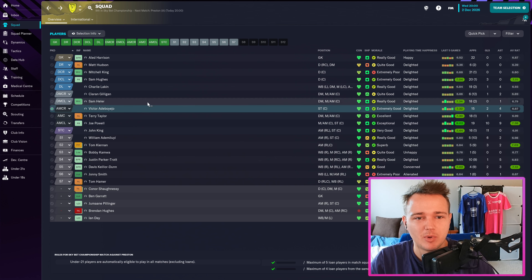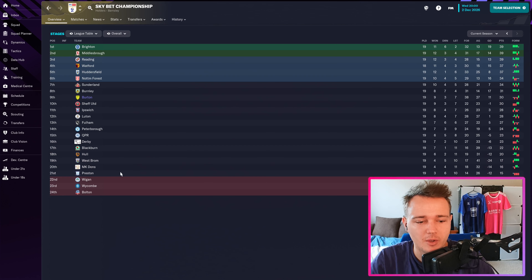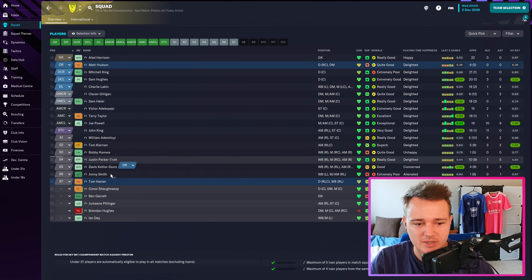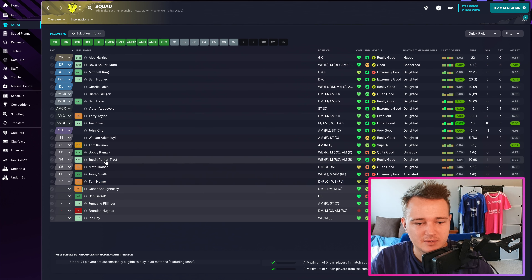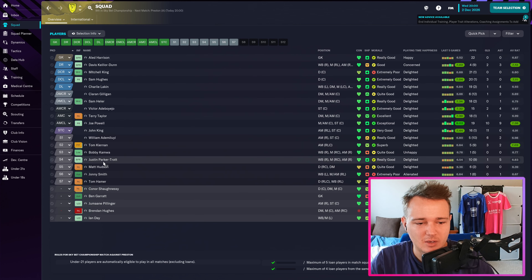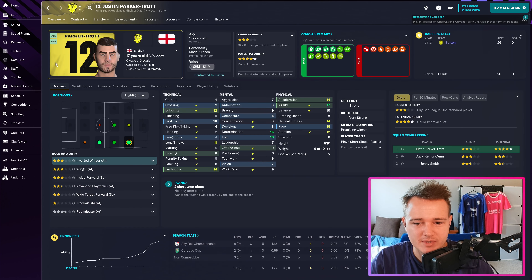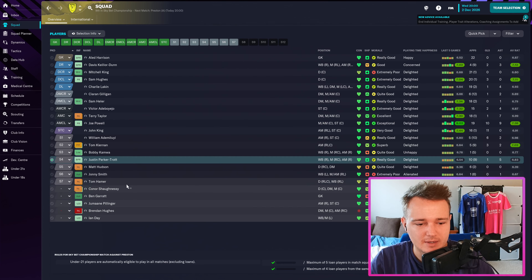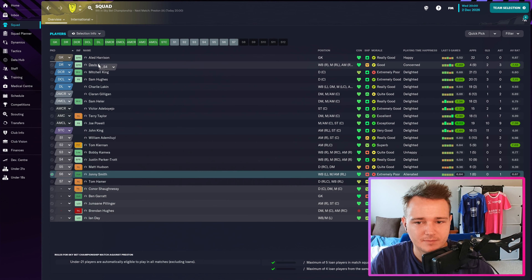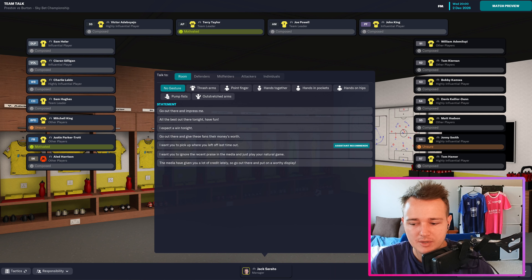Let's get into it then. We play Preston away — Preston are going to be near the relegation zone, so we'd expect to win this if the tactic is going to work. Both fullbacks are a bit tired. I could play Caledon at right back but in a back four that seems a little risky. I'll go with Justin Parker-Trot — he can play in a back four. The assistant manager says pick up where he left off and we are underway.